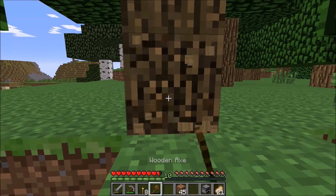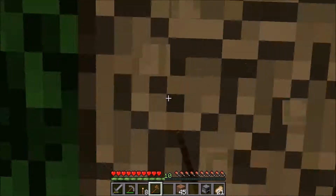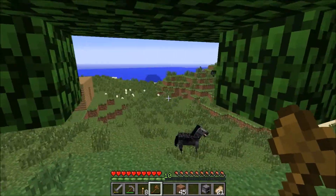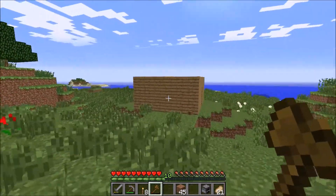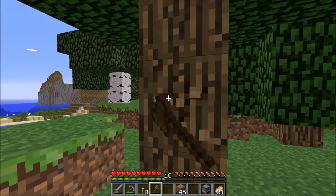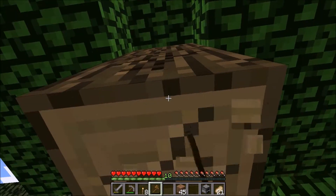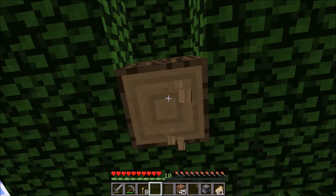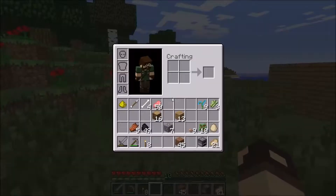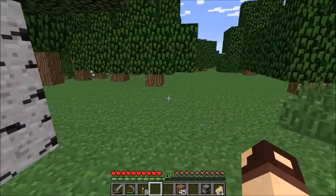Let's chop some more wood. Now that we've got our shelter built, we've got to get more supplies — wood, stone. I'm all set with coal for a little bit. We're going to take up this whole little island area here. I don't have a stone pickaxe, but that's enough wood for right now — sixteen. That'll be fine.